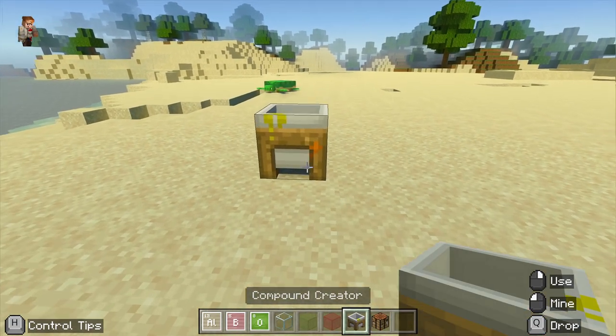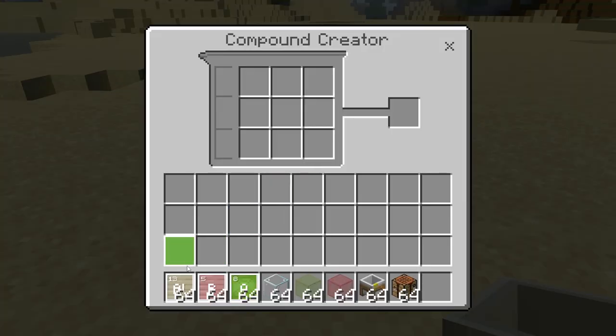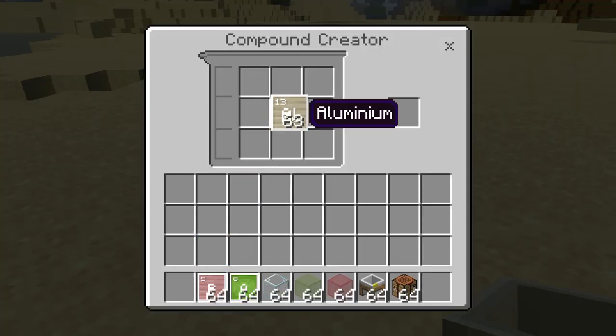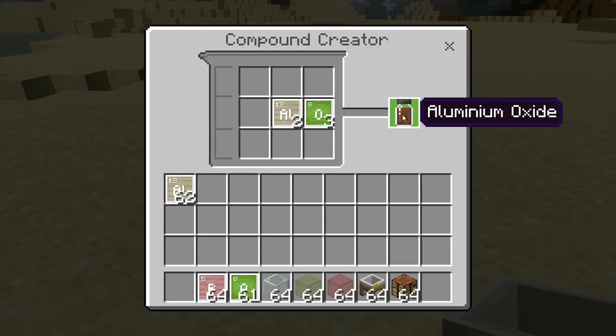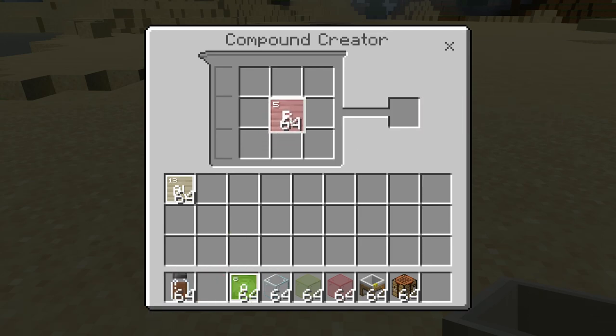First of all we're going to throw down the compound creator. I'm going to try and make some aluminium oxide, so we're going to put two blocks of aluminium in there and three blocks of oxygen. And there is the aluminium oxide - lovely.